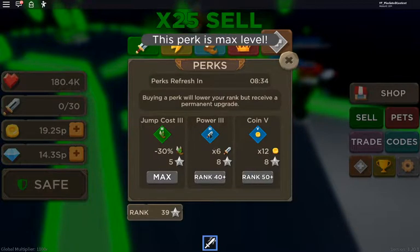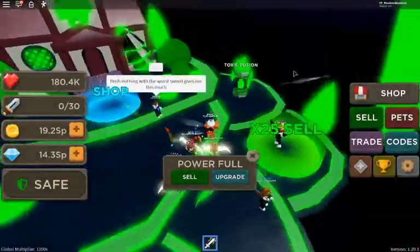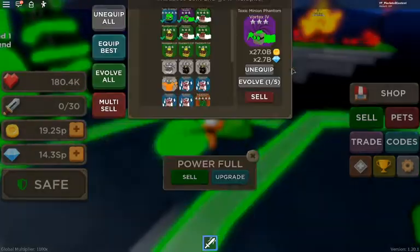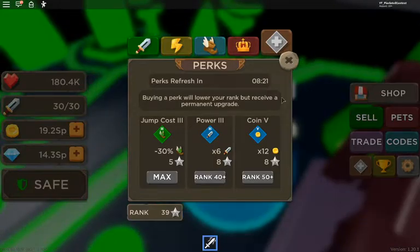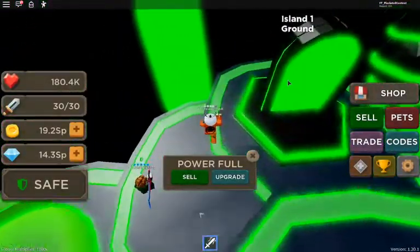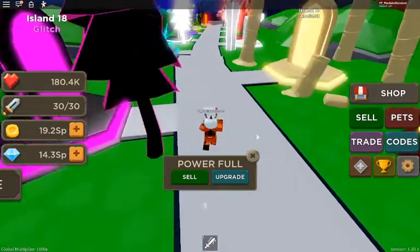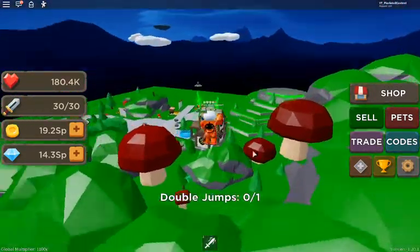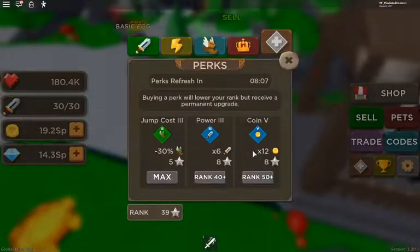I've maxed this power, three coins, five. Anyways, that's the fastest way to do it. Also, you should get some pets. If you want to get some pets quickly, go back and just get the latest one and upgrade it up — my auto clicker is still on. I have a double jump upgrade, let me just quickly get this one.